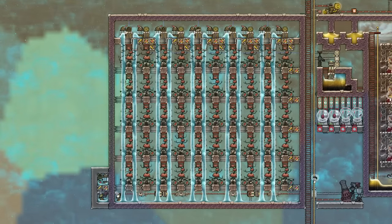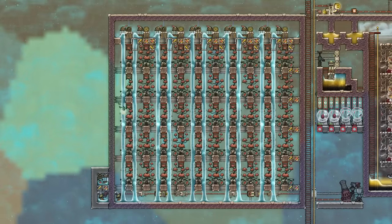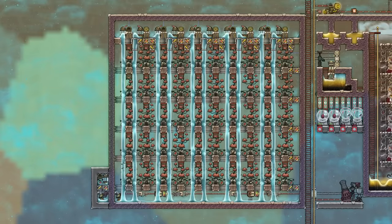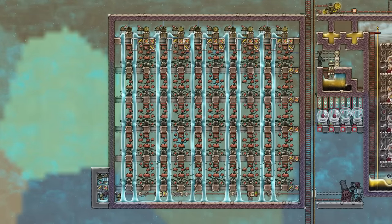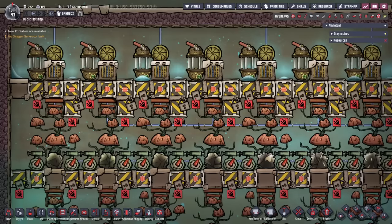As you can see, there are wild-planted arbor trees with a ladder above the trunk, and auto sweepers and loaders at the bottom to collect the lumber. In order to build this you need to wild pip plant the arbor trees correctly.